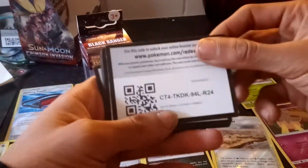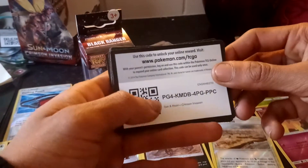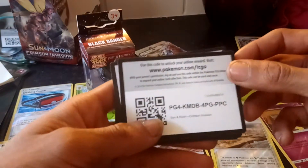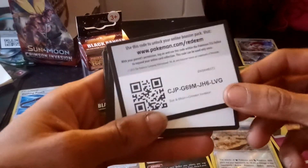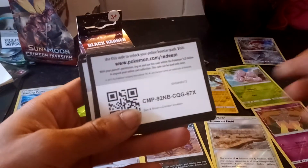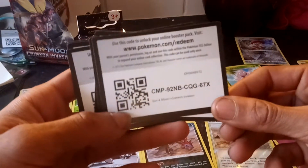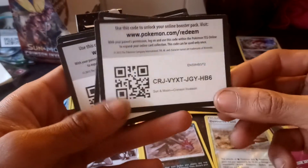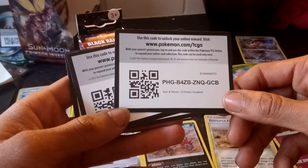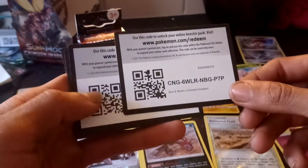Last but not least, I will be doing that Black Power Rangers — Saban's Power Rangers Pocket Pop Keychain. I said I was going to do it yesterday but I got way too carried away playing Ultra Sun. So I thought, do you know what, I'll save it and do it today. And that's exactly what I'm doing.